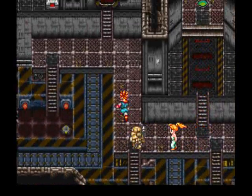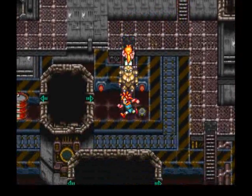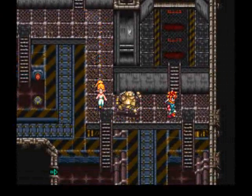Some neat stuff around here. Look, we have this door that doesn't seem to go anywhere — there's an empty door. Thanks, game. And we have these barrels here. Now, these barrels can be moved, but you need to find the crane to move them. So let's go looking for the crane.